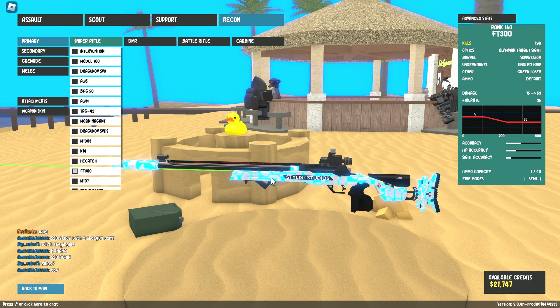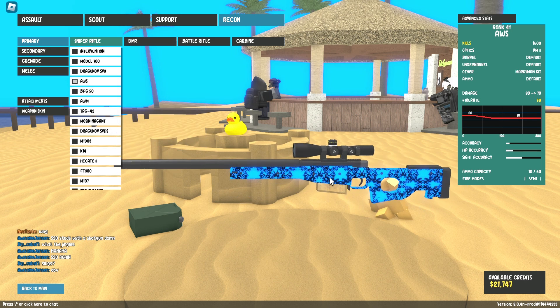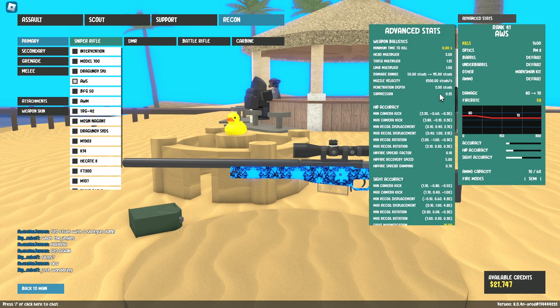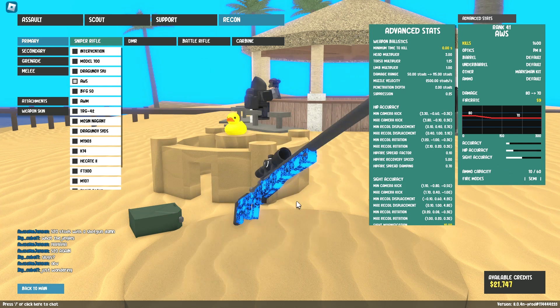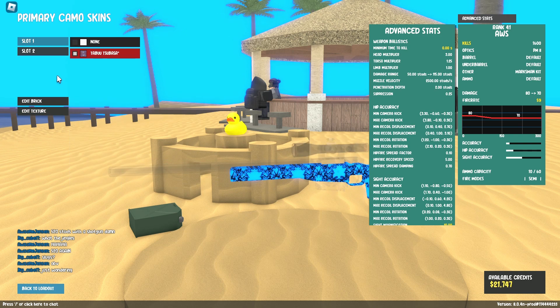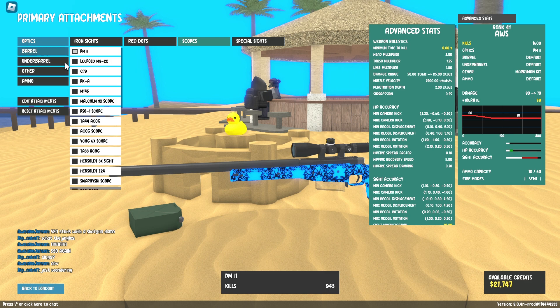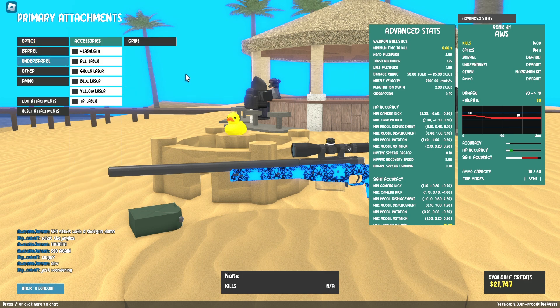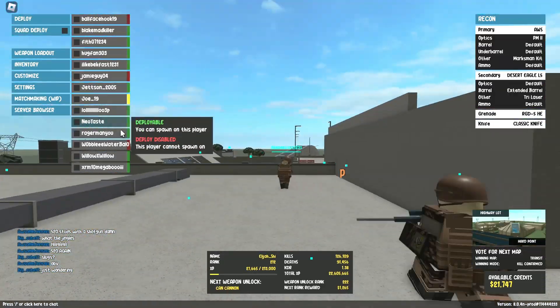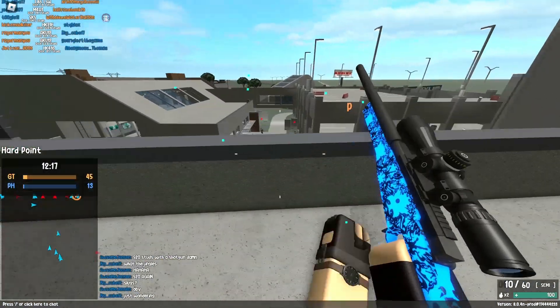I think the most underrated sniper rifle has to be the AWS. I know it's got bad muzzle velocity, but it's actually still pretty good. It's integrally suppressed and you can't put anything on the barrel, but that's fine. I think this is just a really good gun, and we're going to use it.